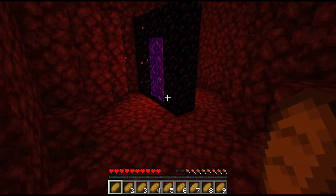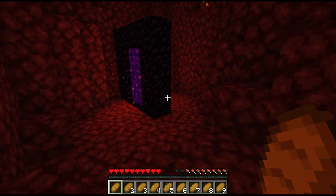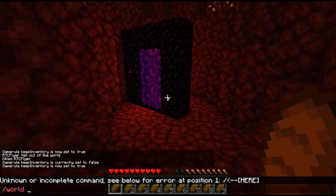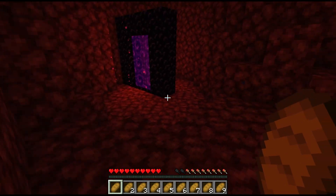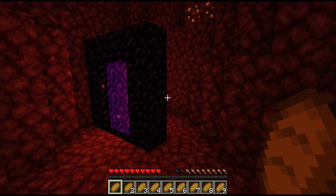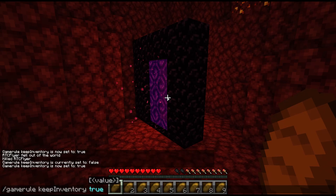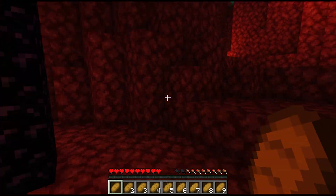Unfortunately, there's not an easy way to get to the End dimension in vanilla Minecraft. However, if you install plugins such as Essentials, you can simply run the world command and teleport to the End dimension from there. Or you can simply wait until you and your players actually travel to the End dimension, and then right before you kill the Ender Dragon, you can type in Game Rule Keep Inventory True to ensure that all of your items remain safe.